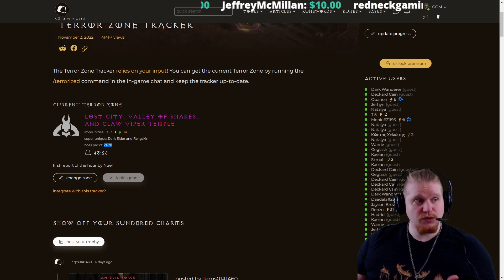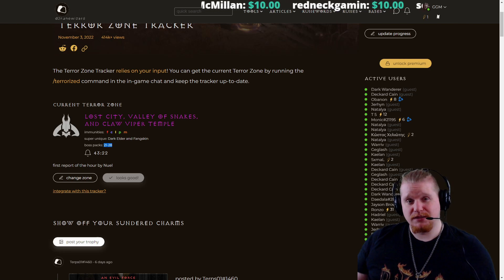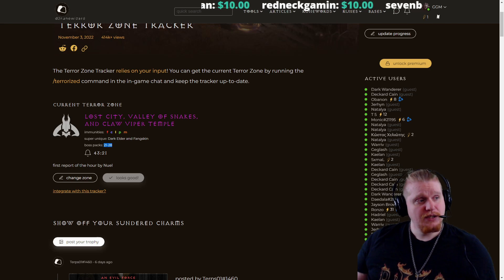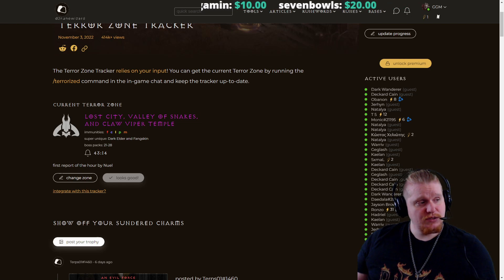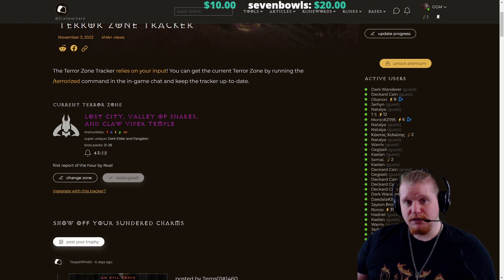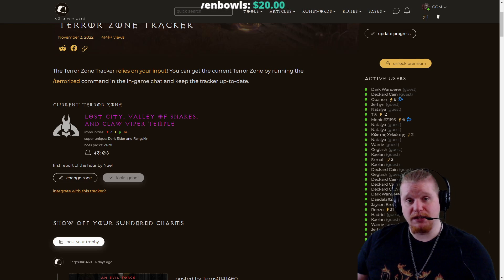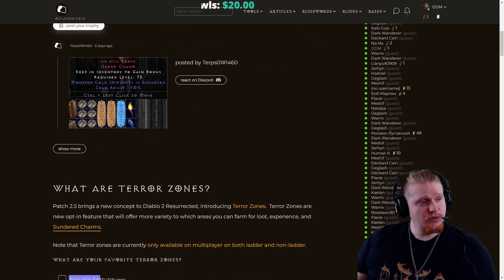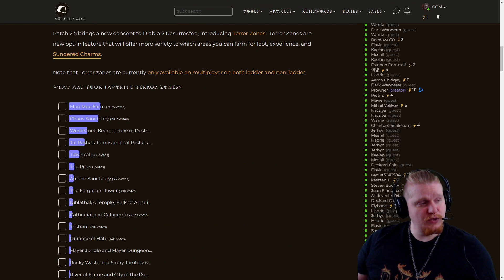The reason is because it includes Lost City and Clawfiber Temple levels 1 and 2, so it's a pretty large zone — basically three different zones. The Valley of the Snakes doesn't really have a whole lot of monsters in it. So it's pretty much just the Lost City, Clawfiber Temple level 1, and Clawfiber Temple level 2. This tool is really nice because it allows you to keep track of the zone outside of the game. If you scroll down, there's some more interesting information.